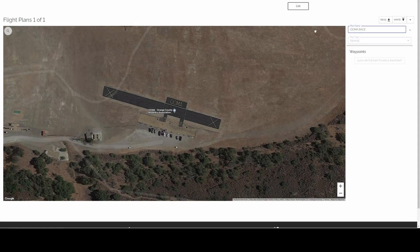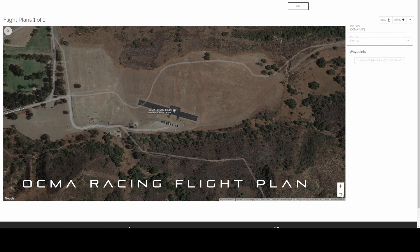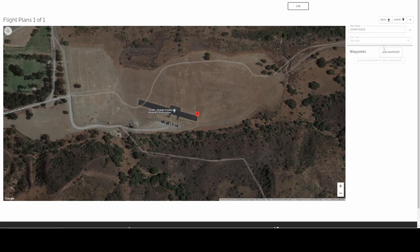Introducing the Blackstar Air Races. The Blackstar Air Races allows you to create your own custom racetrack wherever you fly — at your local field, at your local school, at your local park, on your farm, wherever you want, you can create your own racetrack.